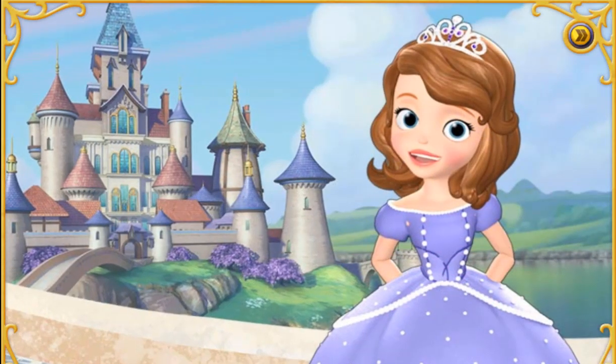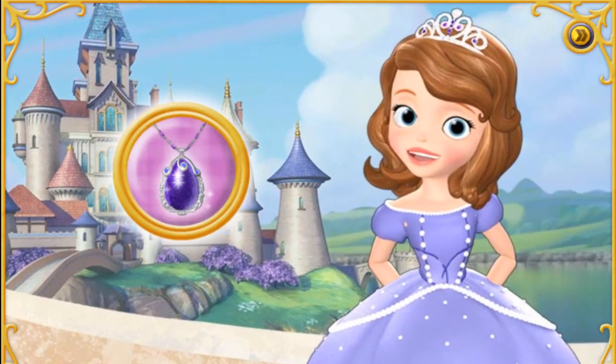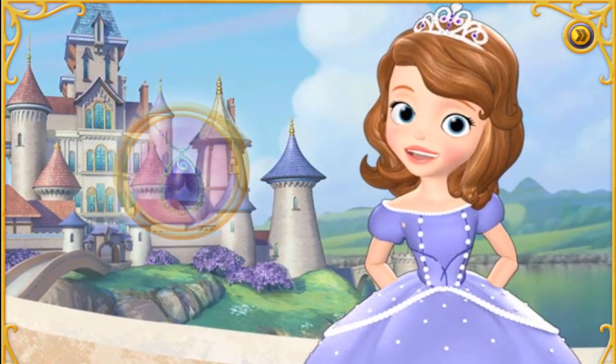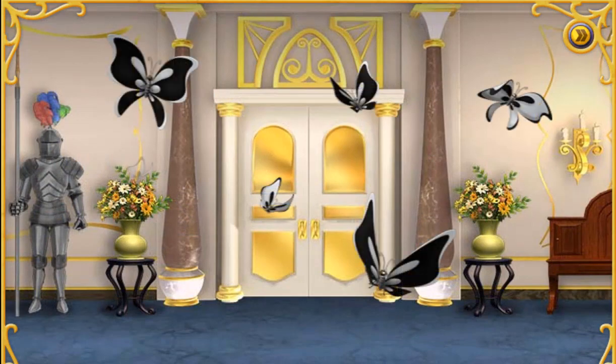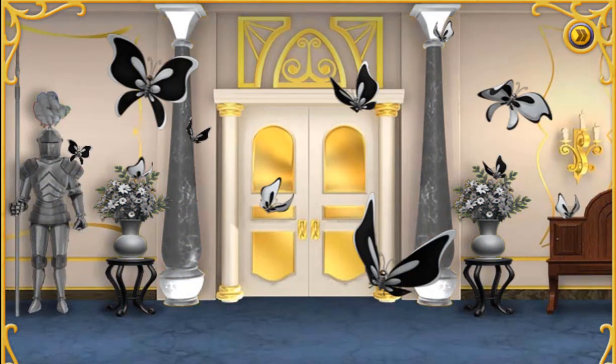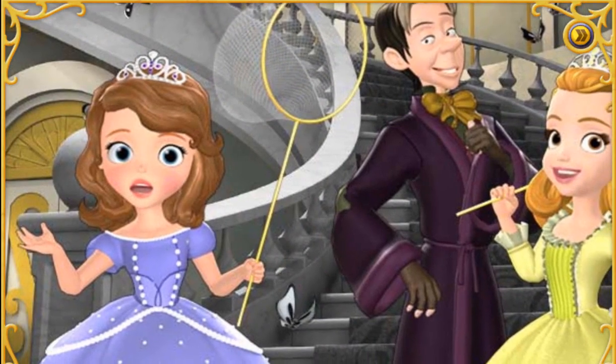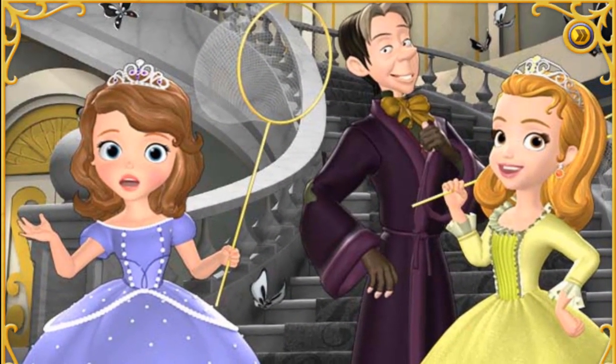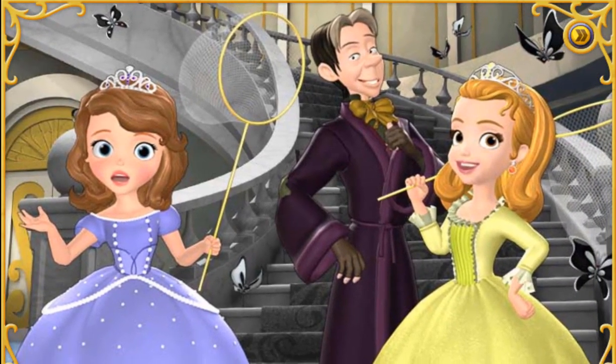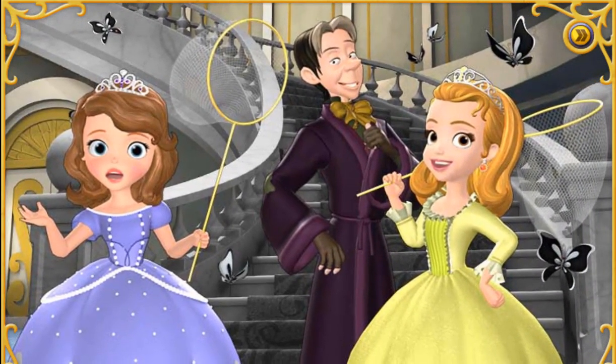If we catch all the butterflies, I can get my amulet back and send Princess Ivy away for good! The butterflies are in the castle, and they're turning everything black and white! Would you help Amber and me catch the butterflies with our nets? Mr. Cedric will help us too, and I'm sure that together we can save the castle and Enchantia from Princess Ivy's curse!